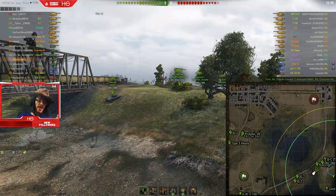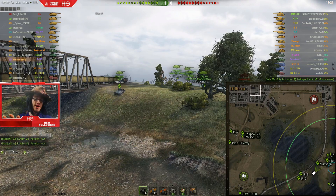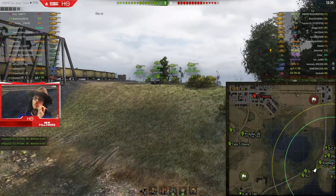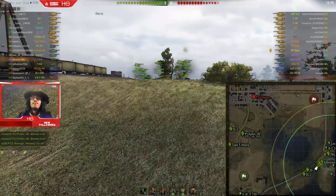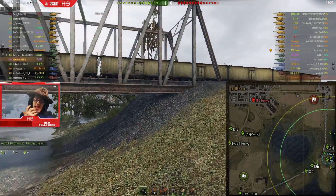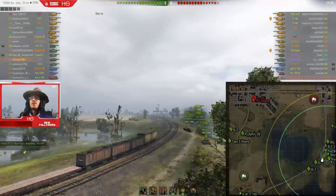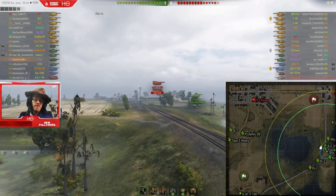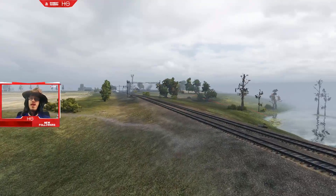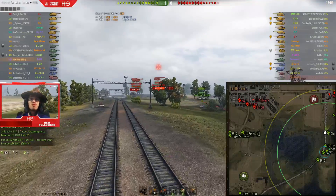Your number keys — the ones above the QWERTY formation on the keyboard, not your numpad — allow you to adjust the speed of the camera. If I push 1, the camera moves very slowly. If I push 0 at the end, I'm going very, very fast. Push 5 and it's in the middle. I'm also pushing V here to disable my HUD occasionally — that's not part of the mod, that's just the game.